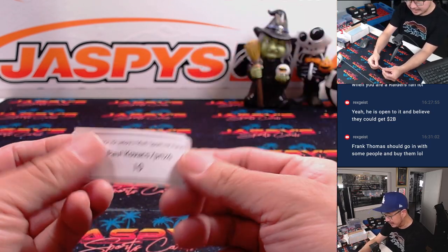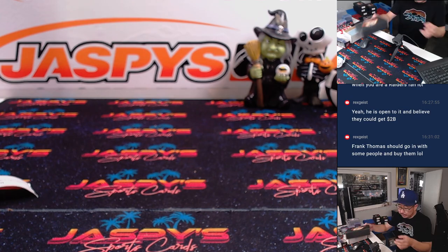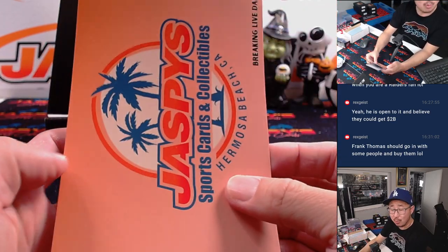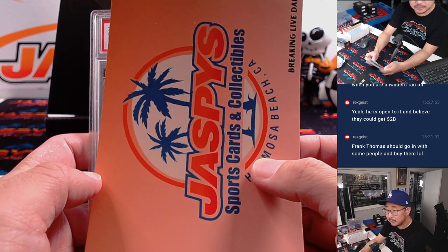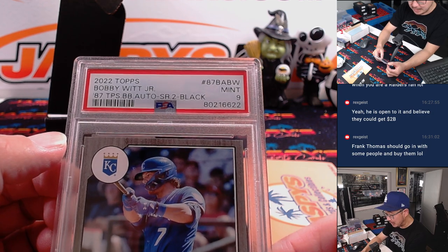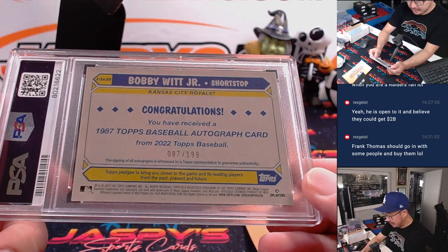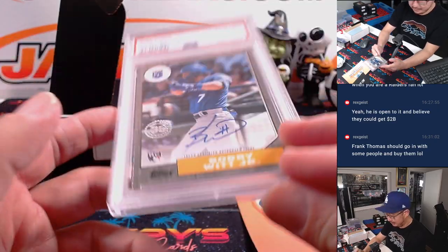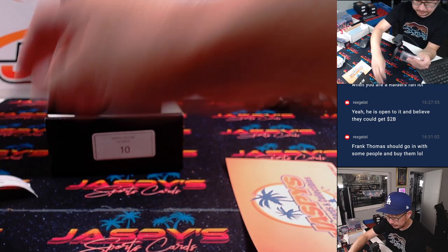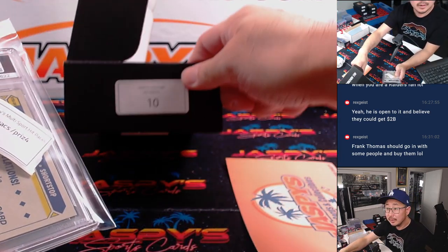Paul, you're next, and then Sean. Paul with Pack 10. Put that Nugenics money to work, Frank. There's Bobby Witt Jr. — nice, 2022 Topps Baseball, PSA 9, Rookie Auto, Bobby Witt Jr. — 87 out of 199. Excellent start to his career. There you go, Paul. Nice.